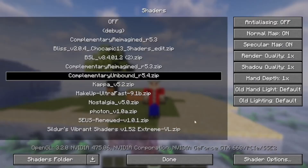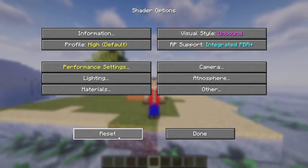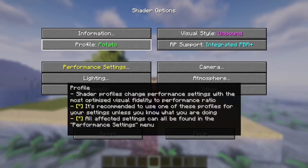Now go to Shaders and select Shader Options. The first thing you need to do is click the Reset button on the shader options — it will make your settings go back to the default settings. Then we are changing the profile to Low.